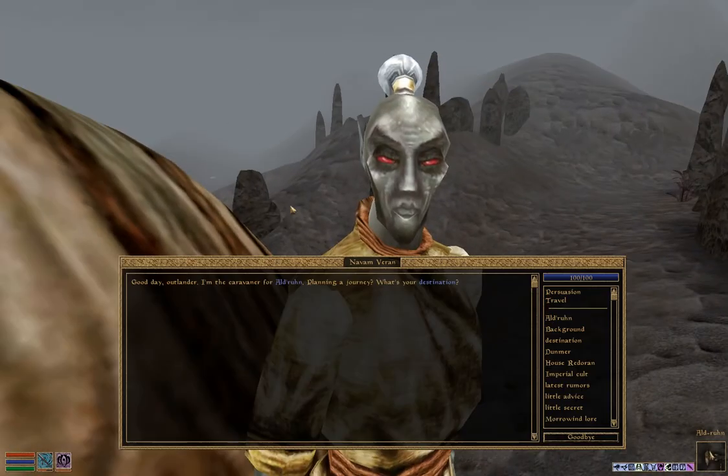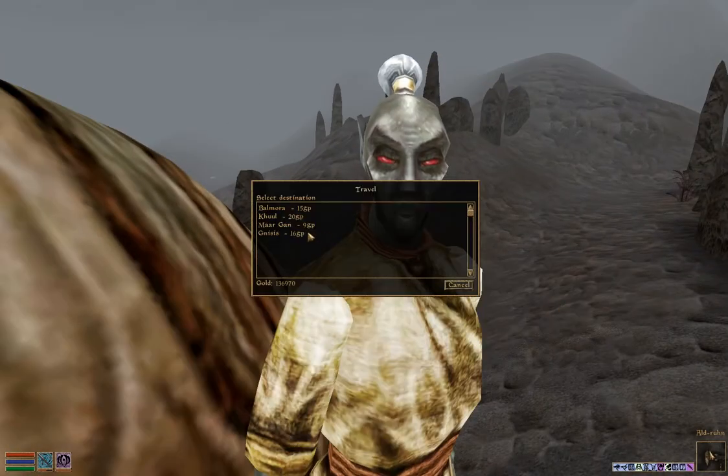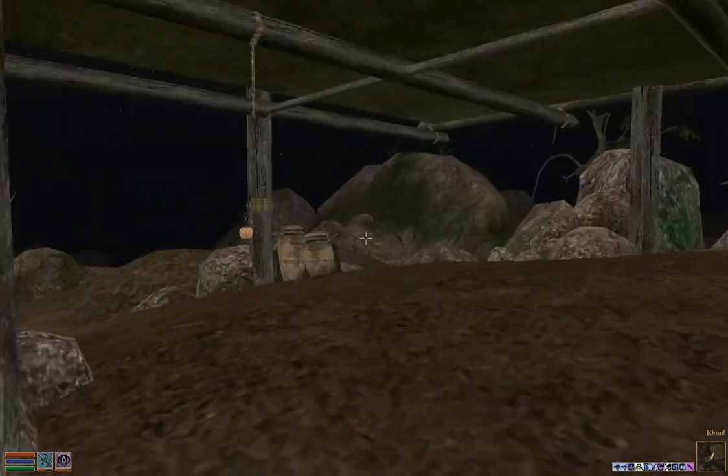First we're going to travel to Aldruin, and then we're going to take the Silt Strider from Aldruin to the town of Kul, and then from Kul we're going to go to Fort Frostmouth via boat, and then we'll be on Solstheim.